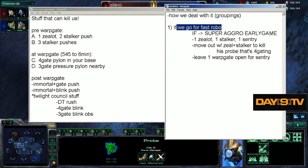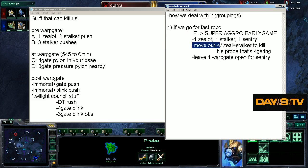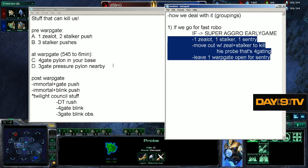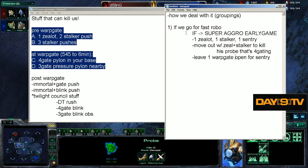If we go for a fast robo, we can go one zealot, one stalker, one sentry, move out with our first units to kill off a probe he's four-gating, and leave one warp gate open for sentry production. This will hold off all of these. Remember how earlier I was talking about how these groupings depend on your opening? We're about to see that right now if we go for a fast three-gate push.